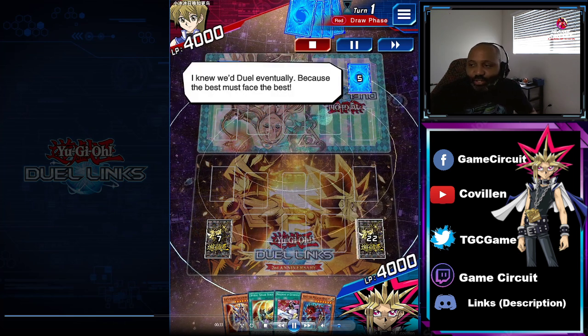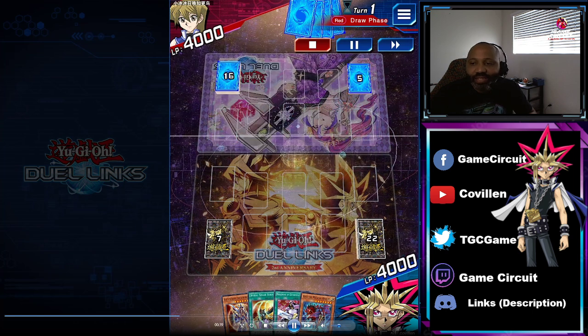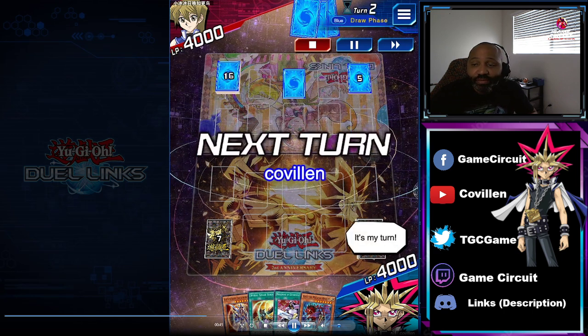So I got the Black Luster Soldier in my hand along with Gaia the Magical Knight. Alright, my opponent sets a card down. Just one card.